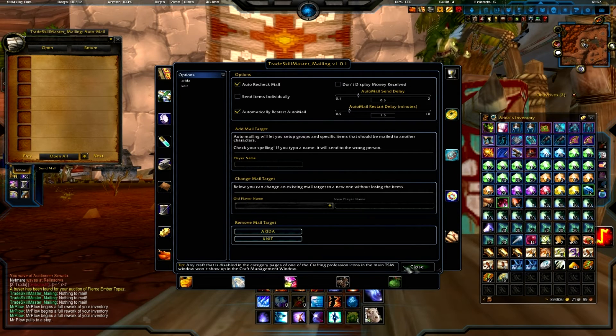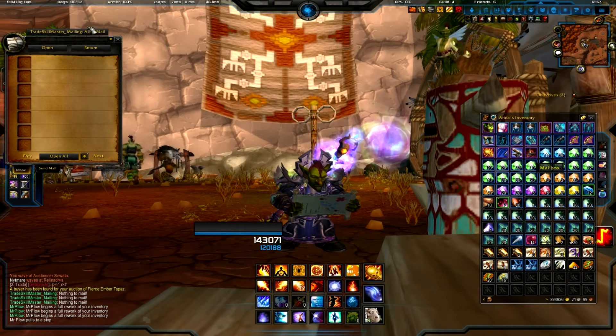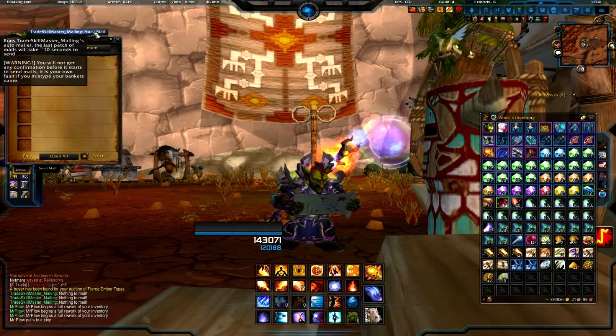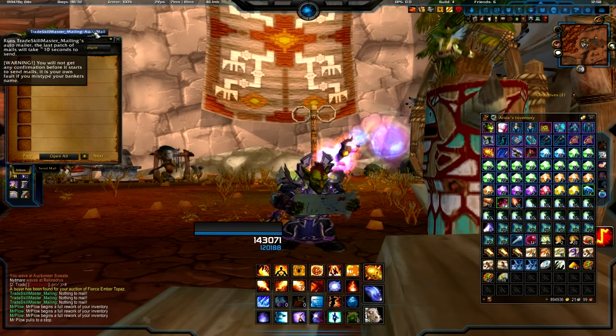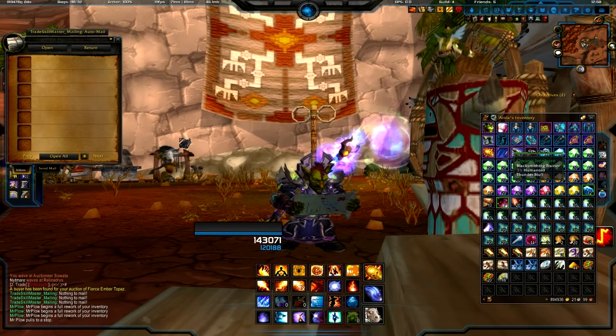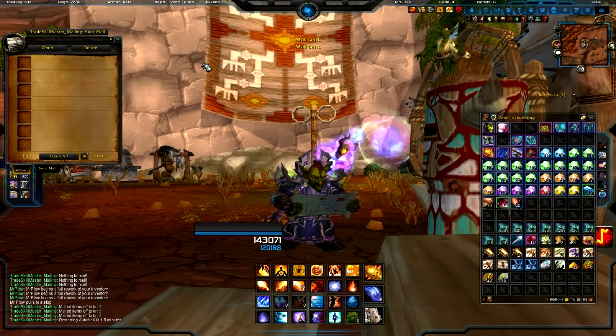Once you close this and open your mailbox, you're going to see this button at the top — that's the Trade Skill Master mailing auto mail button. Once I click this button you're going to see all that stuff I added to the list disappear out of my bags. It's a pretty quick send — check this out, I'm going to press the button — boom, it's gone!